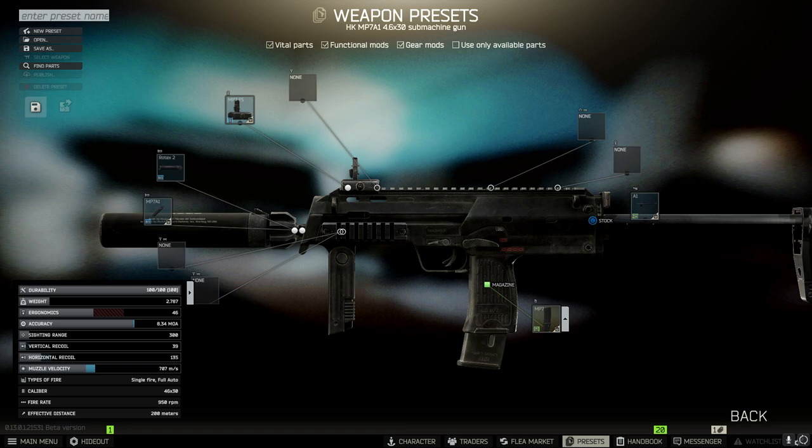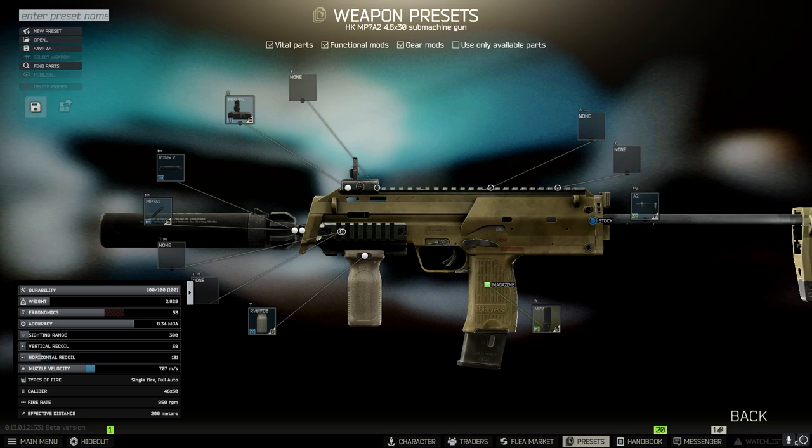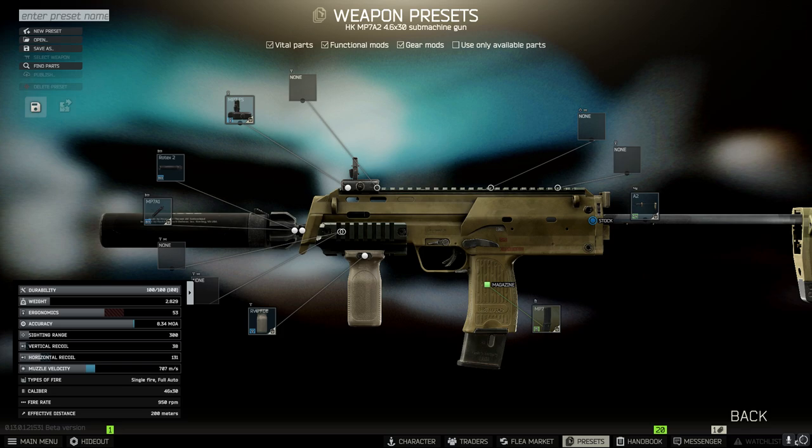Here's the MP7 build — very simple, just throw a suppressor on it and that's it. If you're running the tan one, you can add a grip, but it's mostly just for looks. I don't notice the difference when I fire the two, so I prefer the black one because it's cheaper. Our suppressor isn't unlocked yet so it's bank-breaking off the market, but the rest of the gun is dirt cheap and you don't need to pay for an optic if you run front irons like I do, so it evens out.